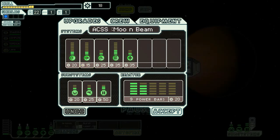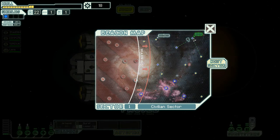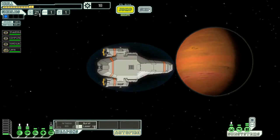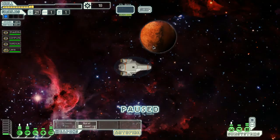We could have a go at upgrading our drive. Next sector. Two hostile sectors — rebel or pirate, rebel or pirate. Looking at this, whichever way we go, that way is quickest. But there is also the pirate sector and we're going to go there. We have one missile left, so we need to kind of upgrade that.